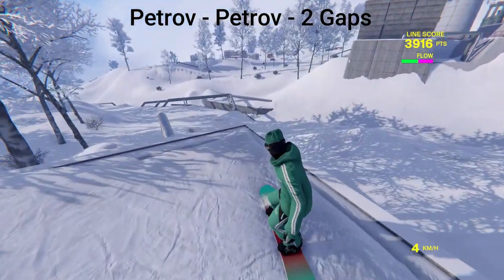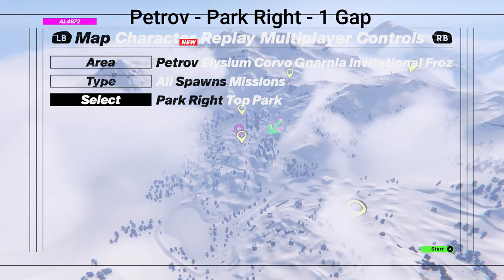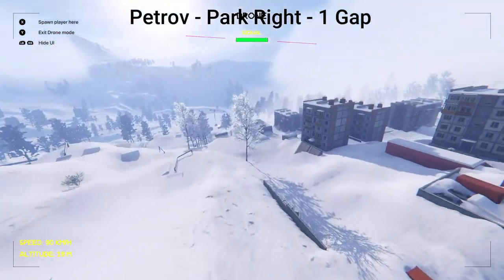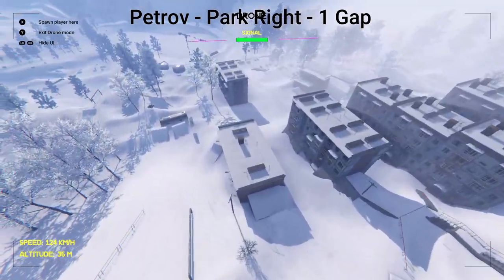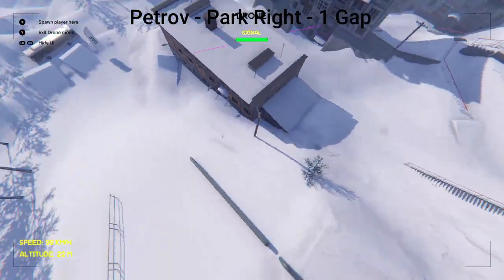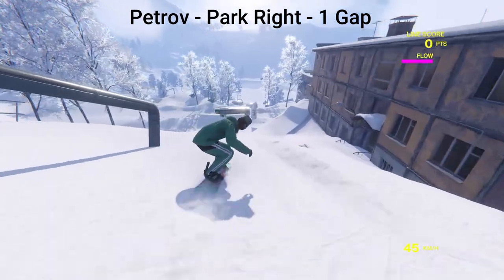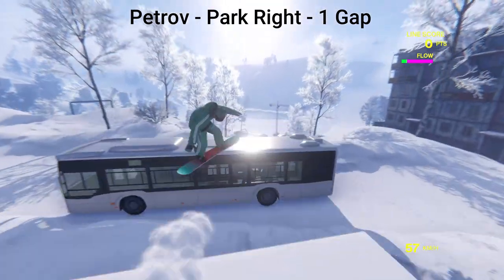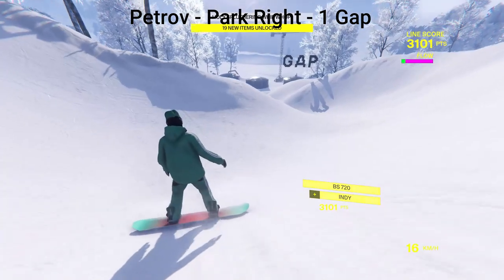We're done with this spot. We're going to go back to the map and go to the next spawn, which is Park Right — and this place only has one gap. Take out the drone and fly forward a little bit, and you're going to see a bus. We just have to jump over it, so go back a little bit and spawn at the top of this hill — and there we go, done with this area.